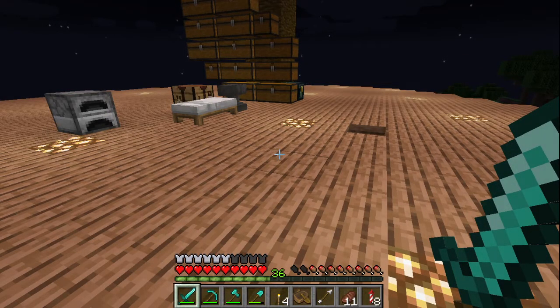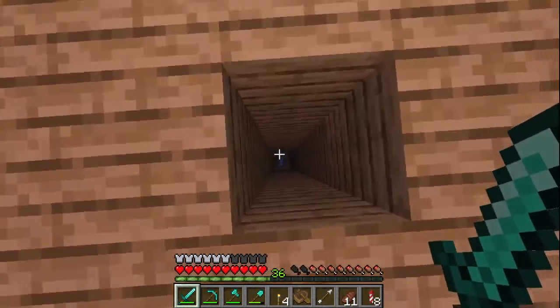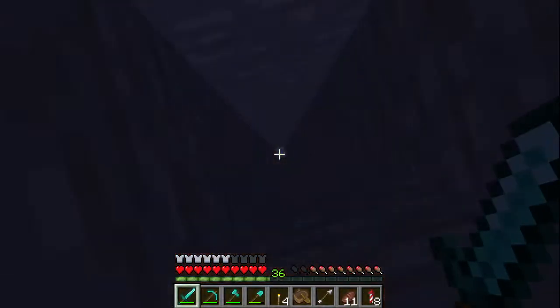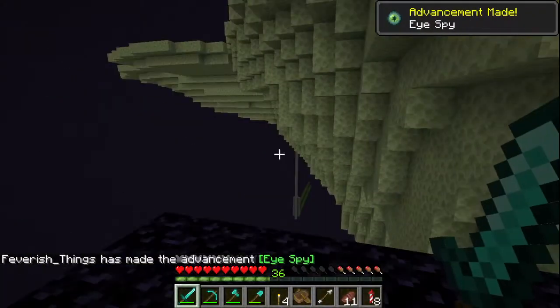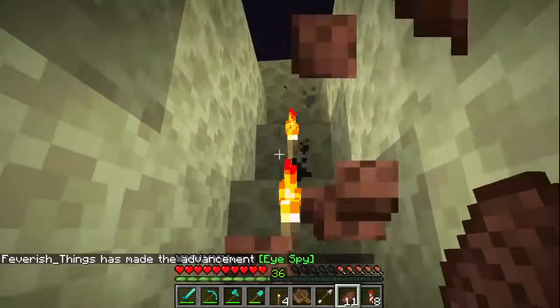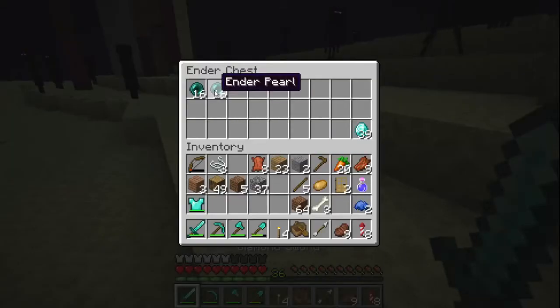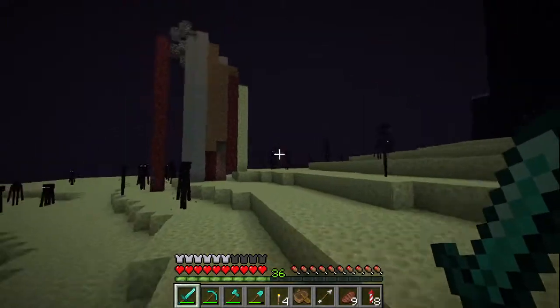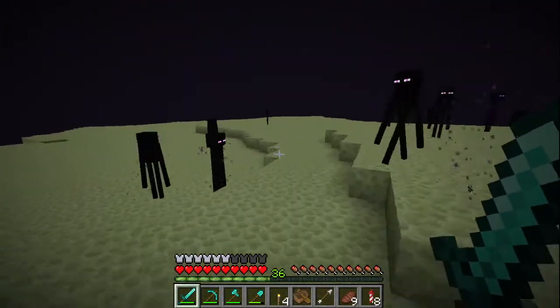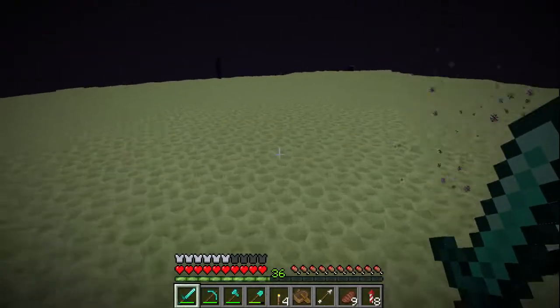This is like the little end area. If you drop down here you actually end up in the End. I don't know why I just now got that achievement — I've been in here before. Also here you can see my ender chest. And if you come over here you can see that there's an enderman farm.